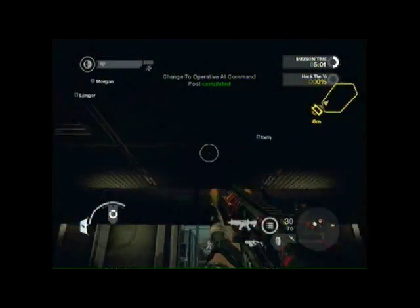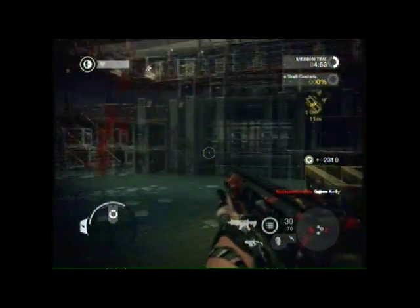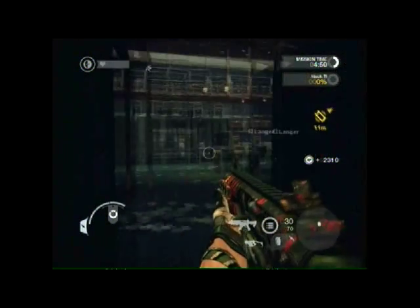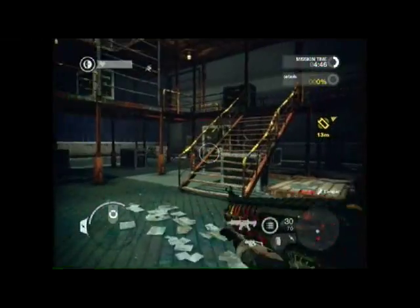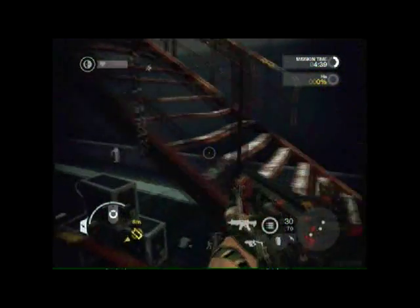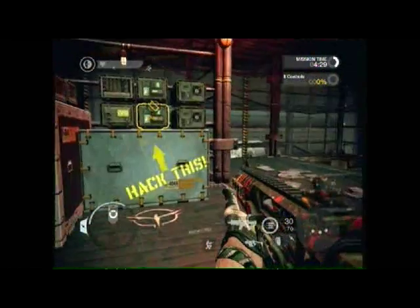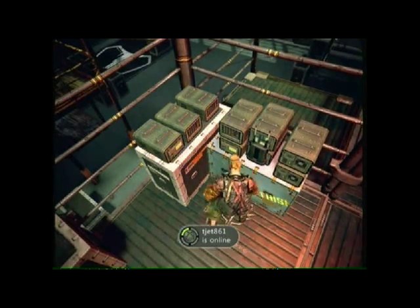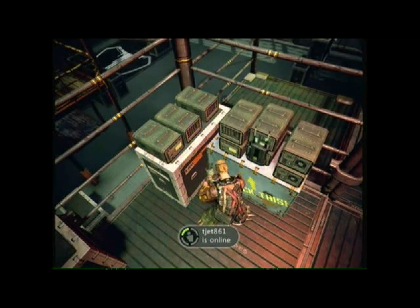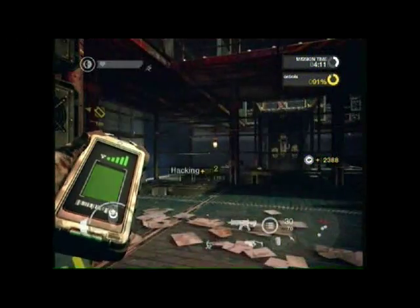Congratulations! You're now an operative. You can plant a hack box on the objective and use it to complete the next task. Now you have placed the hack box, you can start to hack the vault controls. In a full mission, other operatives on your side would be able to aid you in hacking it faster. The hack box must be protected from enemy engineers.